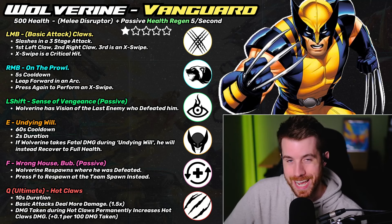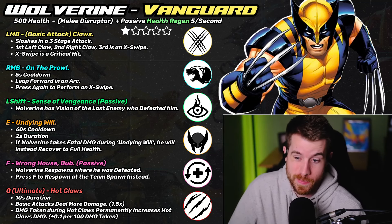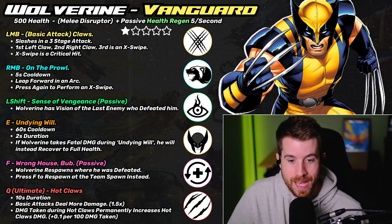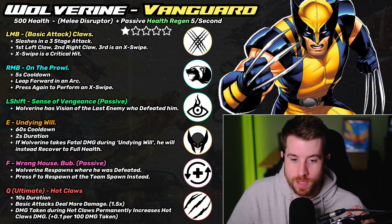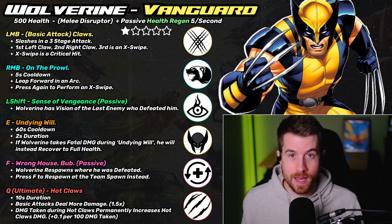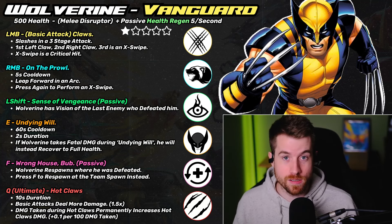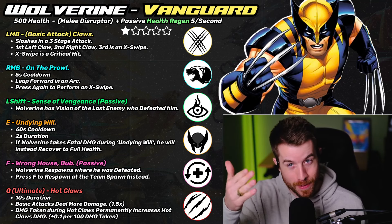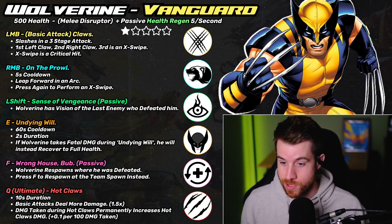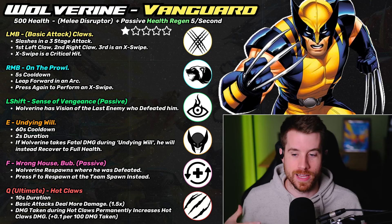He doesn't go down easily because of Undying Will — a 60-second cooldown ability with a two-second duration. When Wolverine takes fatal damage during that window, he instead recovers to full health. It's great for resetting your health total or absorbing big hits, like jumping in front of a Punisher ultimate. The health regen also helps recover a bit afterward.